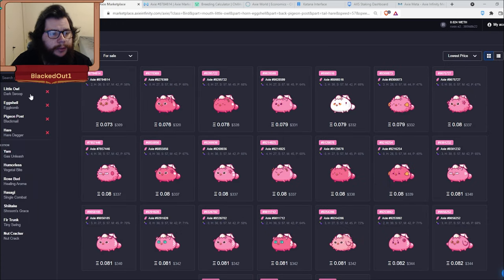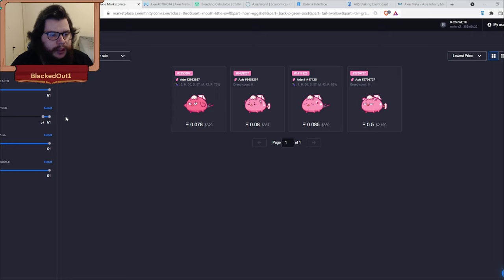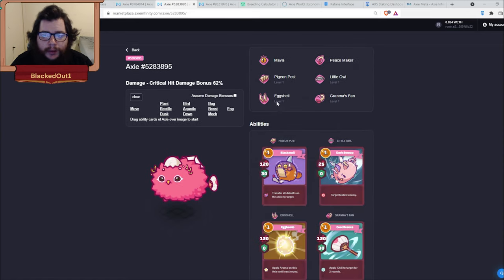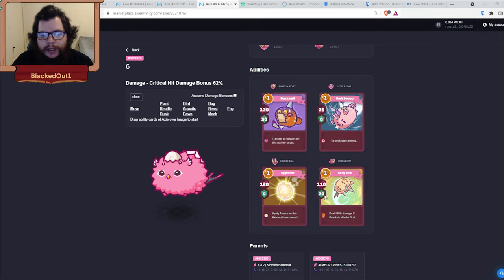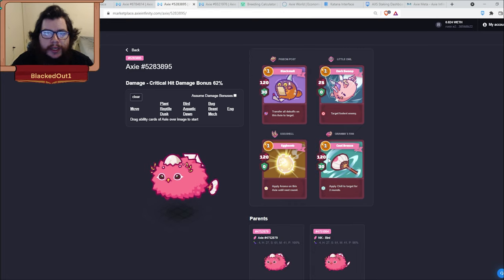Hair dagger is also nice because it's mixed damage, giving extra damage into plants. For cheaper alternatives, you swap hair dagger for swallow or grandma's fan — though right now they're about the same price, so I'd pick up the hair dagger version. Grandma's fan applies a chill to the target for two rounds, preventing your opponent from going into last stand. Swallow does 110 damage, 20 shield, and deals 120 damage if this axe attacks first.